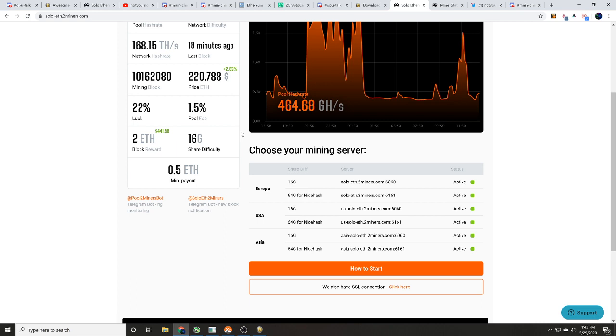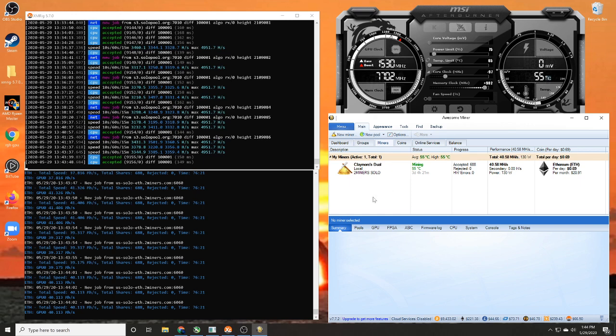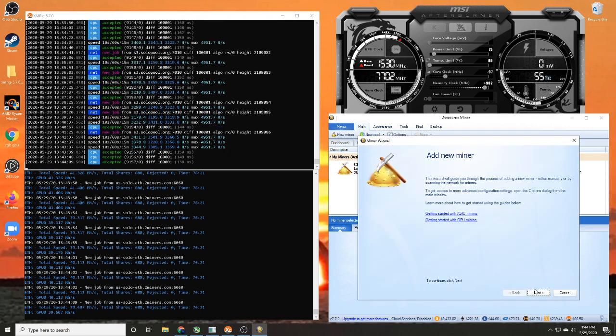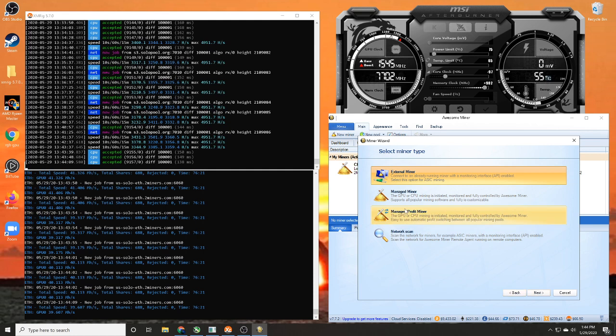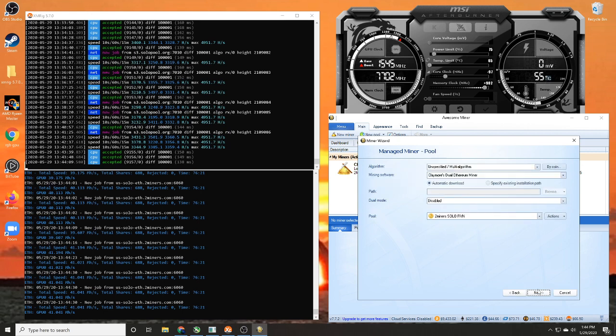This is what we want for our solo mining pool. You're going to need your own wallet address — I won't show you how to get one, but you do need it. Our wallet address is right here. Once you have everything, open Awesome Miner, click 'New Miner,' hit next. Since this is our gaming and editing rig with the 2060 Super, click 'Managed Miner' and hit next. You can put any description you want — we'll just put '2060 Super.'